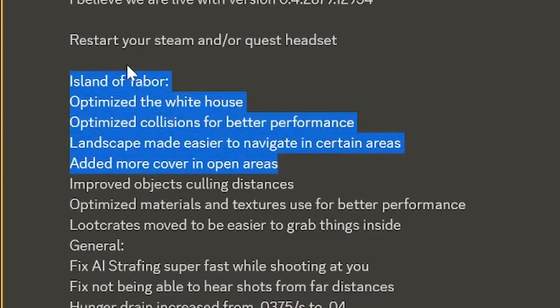The first topic of the update is of course more optimization — we're gonna be seeing this pretty much every update. Moving on to the maps, we have some improved textures, more cover in some areas, optimized materials, and better performance.